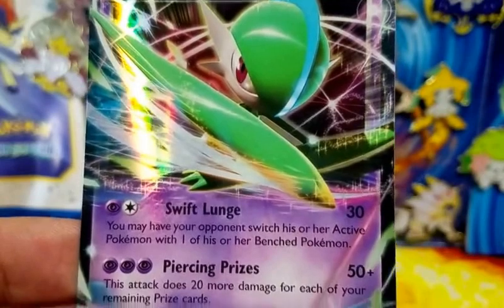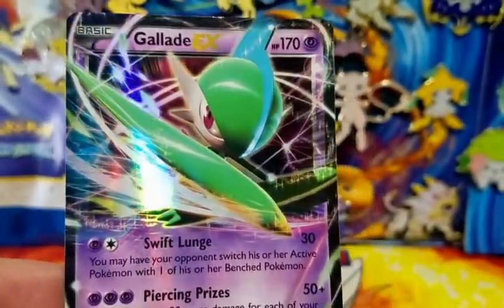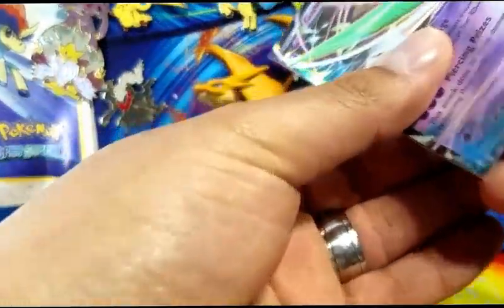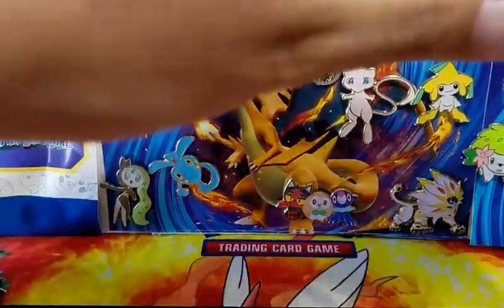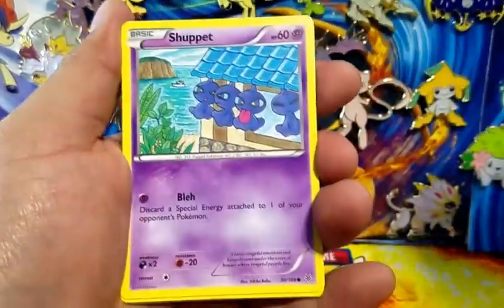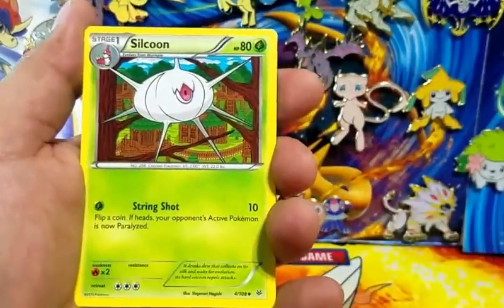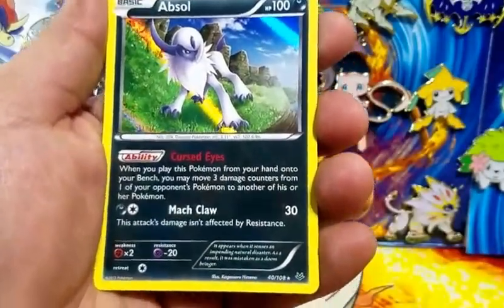I said yesterday that this box could not get any better and I was so wrong. I am so glad that this luck is coming back because for a little bit I hit a couple videos where I was not pulling anything. Here's a Wormhole, Nincada, Tropius, Tranquill, a Revive, a Zapdos reverse holo, and a Klefki regular rare. This definitely made my week. Sun and Moon is coming up so if we pull some secret rares or Hyper Rares there I am just gonna lose my mind.